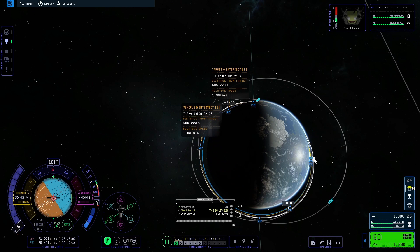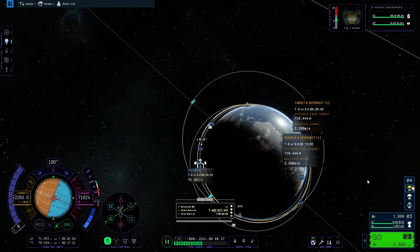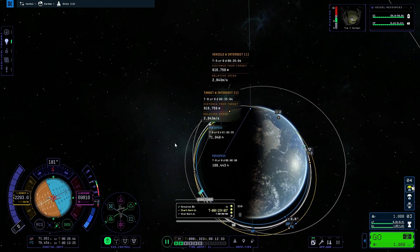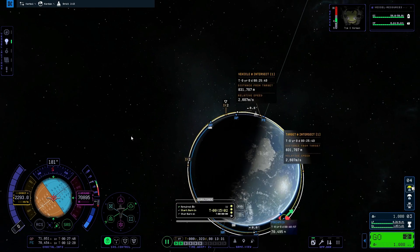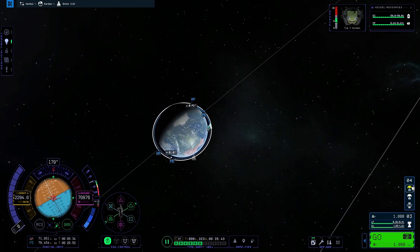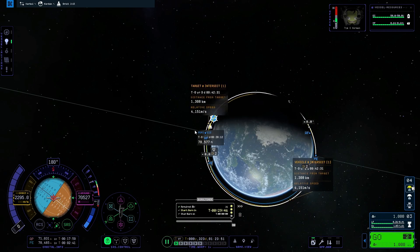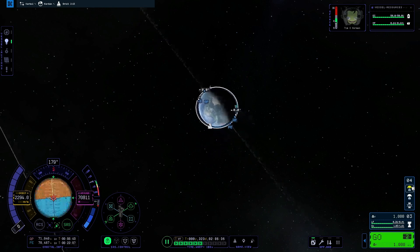Drag retrograde or prograde until your apoapsis or periapsis intersects the target's orbit. If you're playing KSP-1, use the skip orbit button to find the closest intersection until it gets within a few kilometers of the target vessel. If you're playing KSP-2, you don't have access to the skip orbit button, so you will need to time warp and keep recreating the maneuver until the closest intersection is within a few kilometers. In KSP-1, use the maneuver mode located in the bottom left of the screen to fine-tune the maneuver to get as close to the target as possible. In KSP-2, you just need to use the vectors on the node plan.